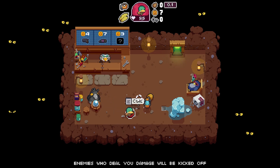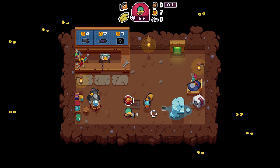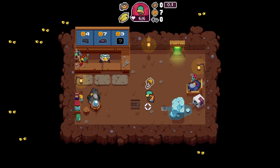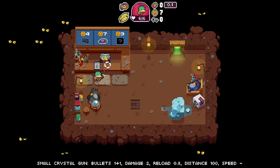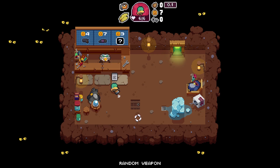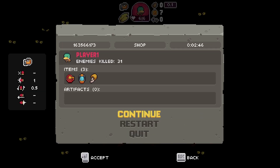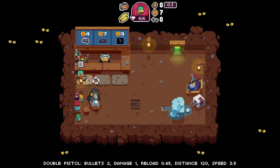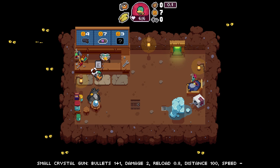In this case it's trading. Enemies who deal you damage will be kicked off — kicked off of what? The level? The game? Loot more artifacts? Got one max HP and one HP — sweet. The current weapon fires a single bullet each time, does one damage, and has a 0.5-second reload speed. This one fires two bullets, one damage, 0.5 reload speed.